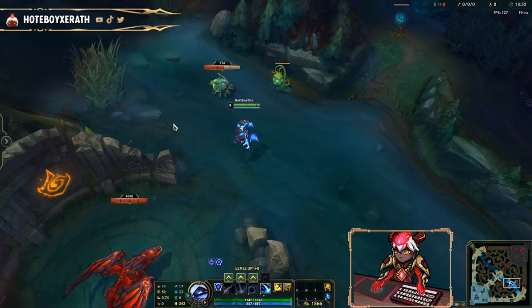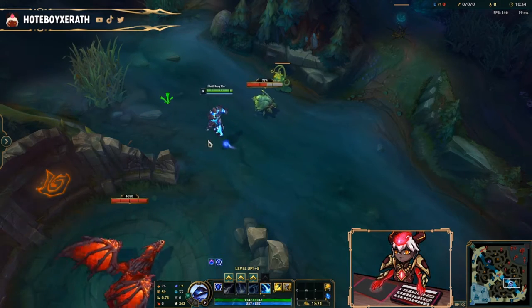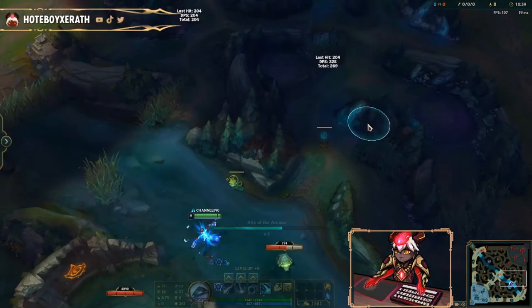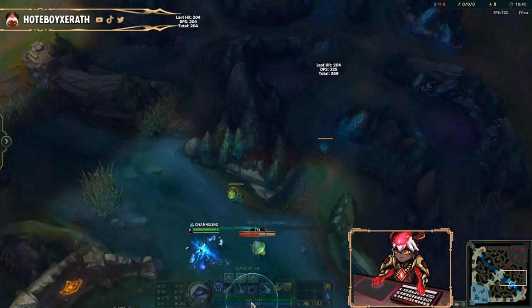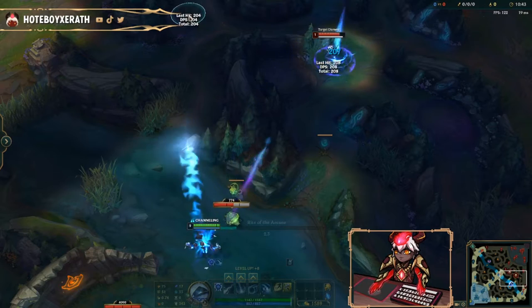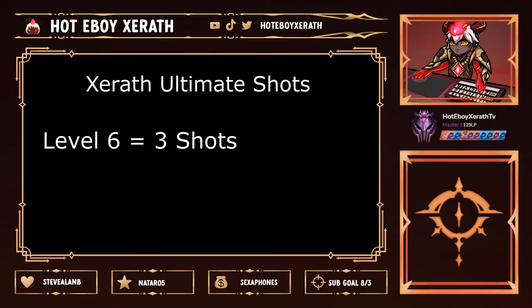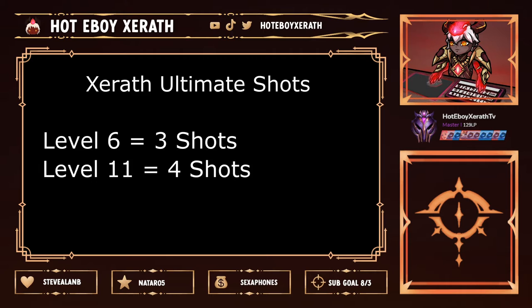So what does Xerath's ultimate ability actually do? It is called the Rite of Arcane. What it does is lock us down in place, letting us use a semi-global ultimate. It allows us to shoot between three to five shots, revealing vision per each shot. You can tell how many shots you have depending on your level — level six you get three, level eleven you get four, and level sixteen you get five.